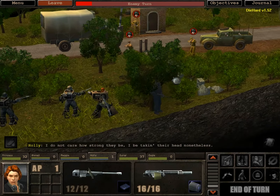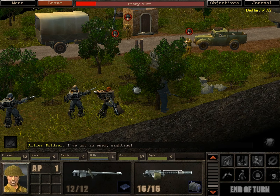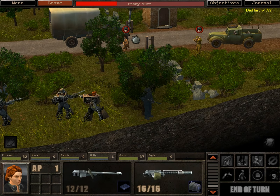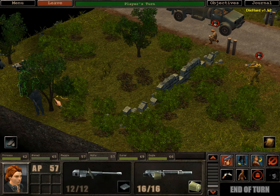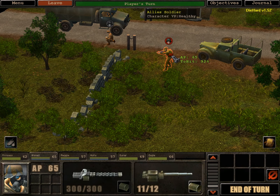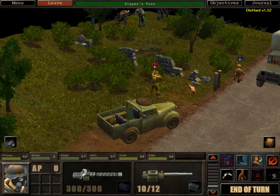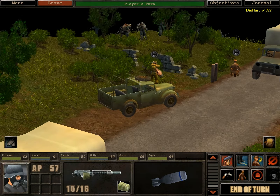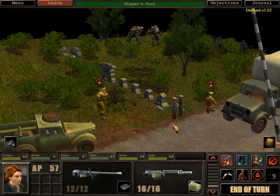An enemy says he doesn't care how strong they be — he'll be taking their head nonetheless. I'd be saying that too if I was in a Panzerklein. I've got an enemy sighting. Do you see what the enemy is wearing? I think he saw, and I'd run away too if I was in his shoes. Ahmad, could you redeem yourself please? This should be good if you hit and don't hit the wall. The wall's down — they should be able to hit now. At least they don't have any cover.